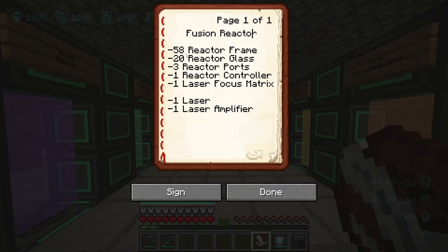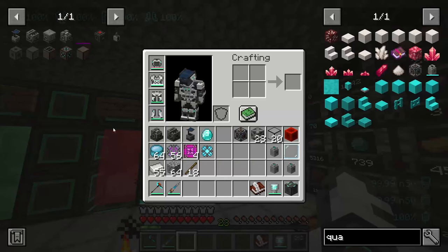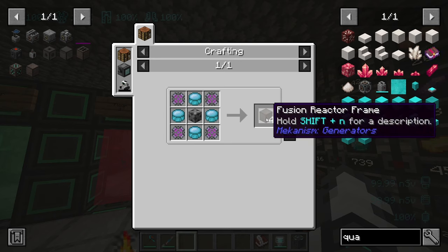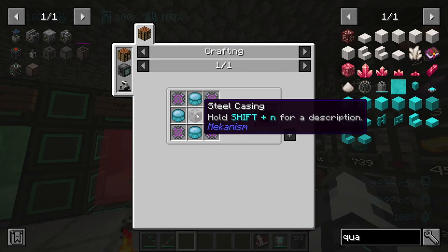To build the fusion reactor I'm going to need 58 reactor frames, 20 reactor glass, three ports, one controller, and one laser focus matrix — that is the multi-block structure. It cannot be scaled up in Mekanism; it has to be built at this exact size. I'm also putting together the laser and laser amplifier to charge it up. The frames require 58 atomic alloy, 58 polonium pellets, and 58 divided by four steel casings.